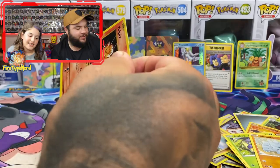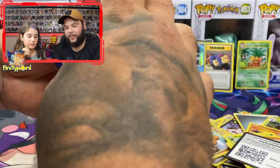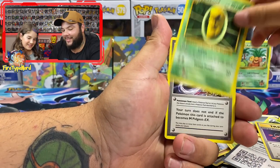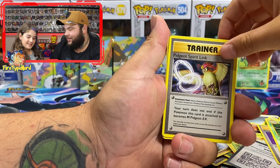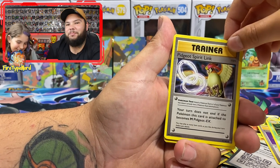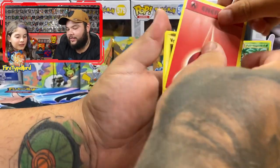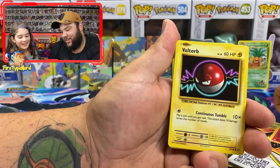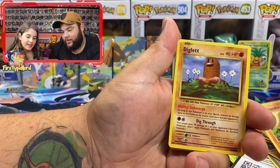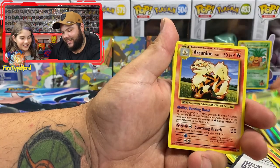Alright, last pack magic — we'll get the same one as the first card. So there's your code. Fingers crossed. Energy Retrieval, Kakuna — we'll call it Kakuna Matata like the Lion King — Pidgeot Spirit Link, Vulpix, Fire Energy, Voltorb, Charmander — my favorite Pokemon — Diglett, Caterpie, and an Arcanine.